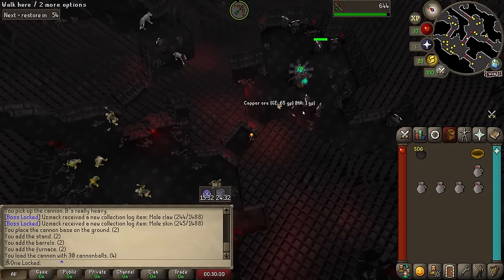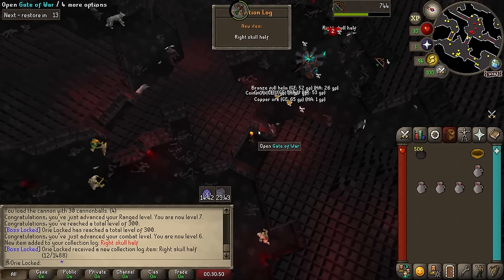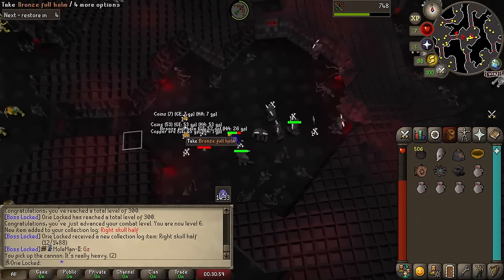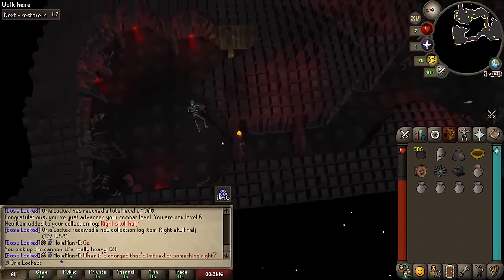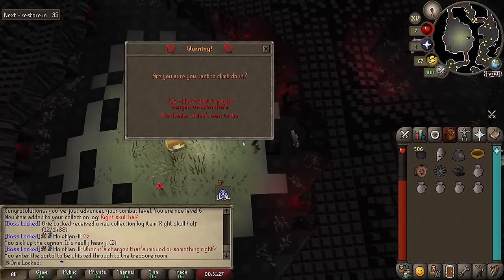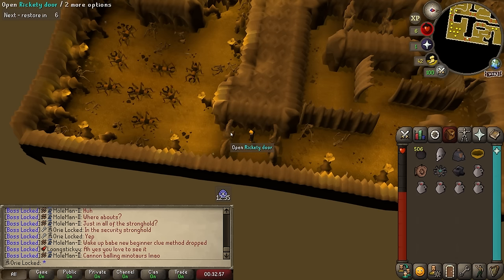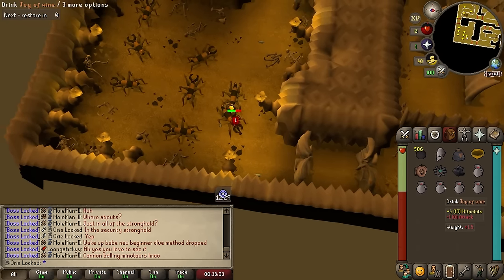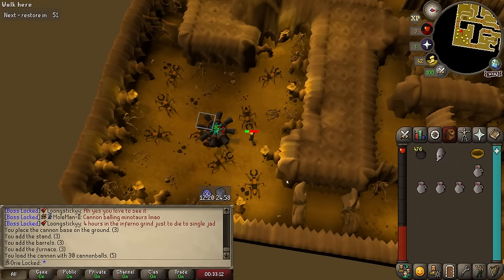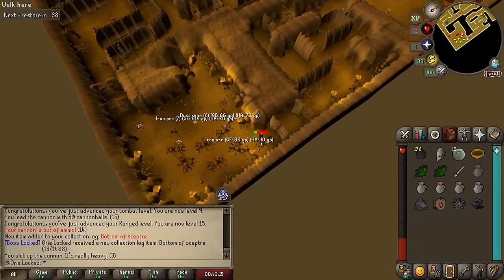That was incredibly quick — that's already the right skull half right there, one of the four we need. Let's pick this up and head on to the next level. The next monster is going to be these flesh crawlers. They're obviously much higher level than the minotaurs, got more HP, but I think the cannon can still one-shot them. They have pretty low defenses, so it should be fairly accurate, and they don't really hit for much, so setting up the cannon is pretty risk-free. Same strategy — I'm going to set this up and then just hide behind the door. That's the bottom of the scepter coming in. I got that at 30kc and it's a 1 in 33 from here. Time to pick up the cannon and then go down one more level.